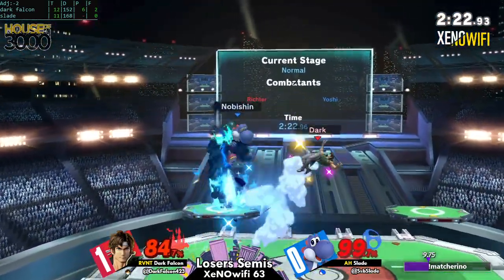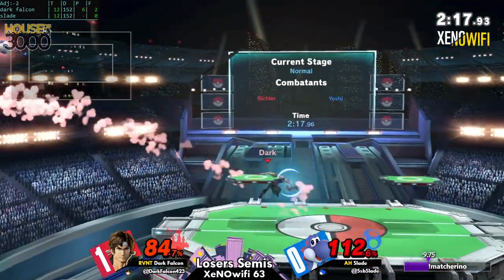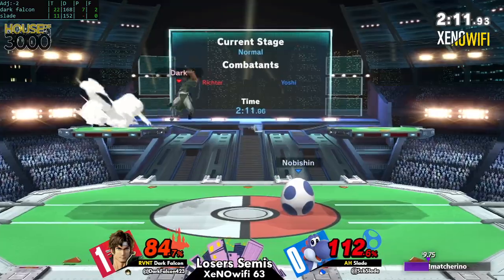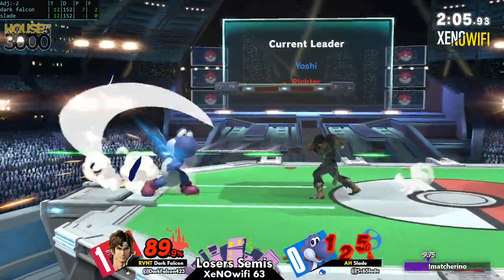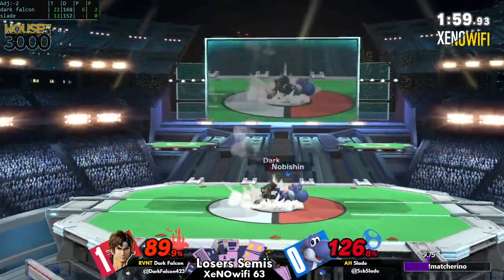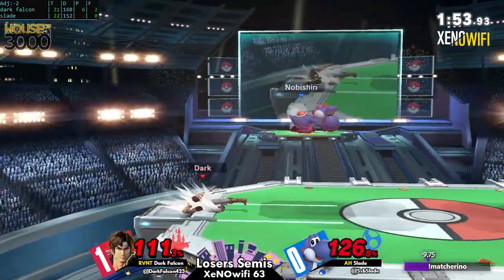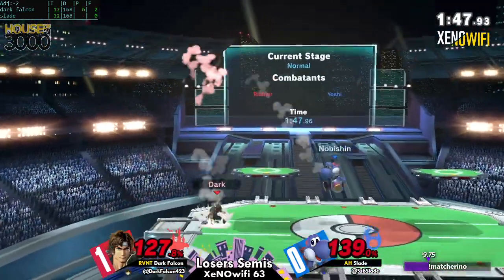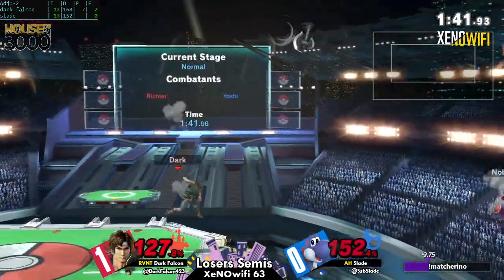Dark Falcon took a game that was entirely at a deficit for a good long while and is now just playing around Slade's aerial game like he's swatting a fly — pushing ever so steadily and making sure to hold center as much as he can. That's a huge punish, but he's still retreating back to center. Center stage is where games are won, and especially if you're Belmont you don't want to be giving that up.